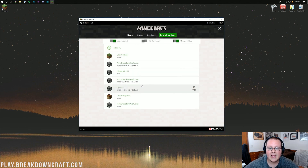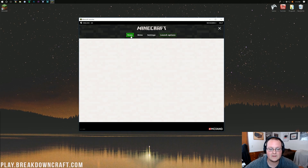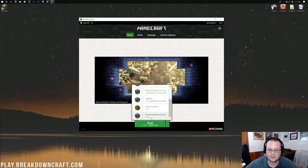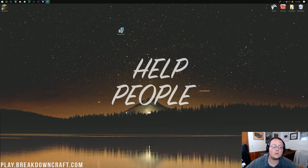Click on that version, then click Save. Go back to the News tab and you should have a version called whatever you named it — mine was Play.BreakdownCraft.com — showing 1.13.2. Click on that, click Play, and it will now launch up Minecraft 1.13.2.